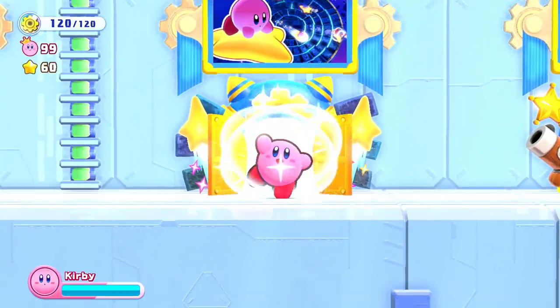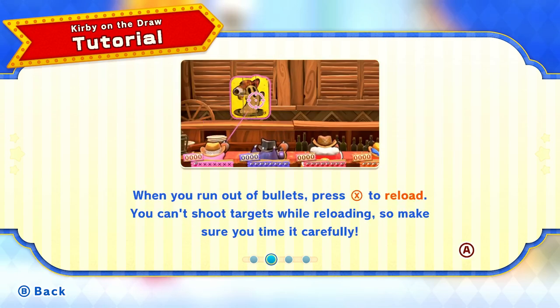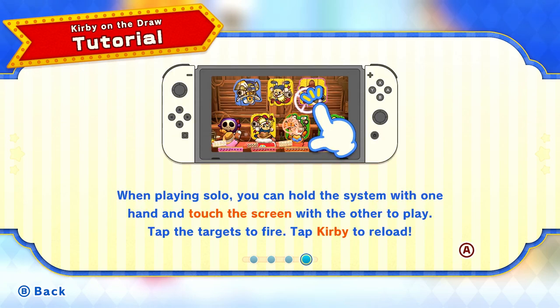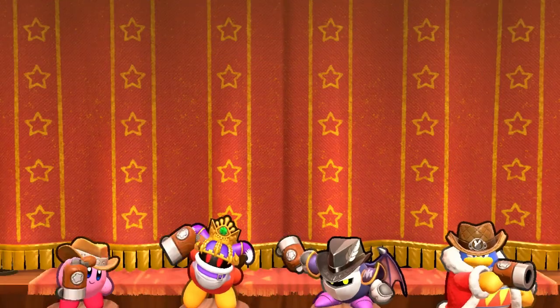So with that done, we have two more mini-games. We're up to 77 Magoland tickets. Now we have Kirby on the Draw! Aim at the target with the analog stick, press A to fire. Try not to shoot any bombers. When you run out of bullets, press X to reload — you can't shoot targets while reloading, so make sure you time it carefully. When playing solo, you can hold the system with one hand to touch the screen with the other. I can't do that since I'm recording off the Switch, but we can try out the controller.